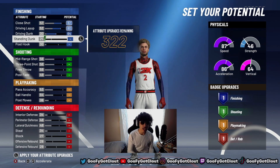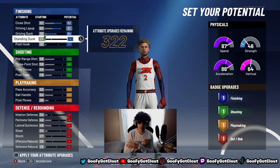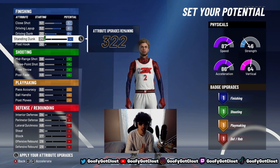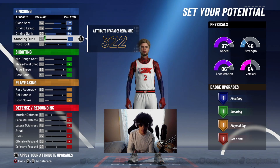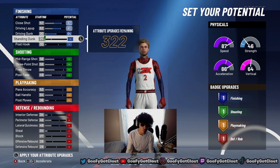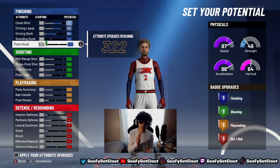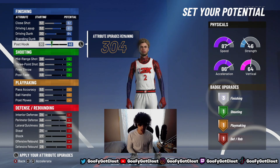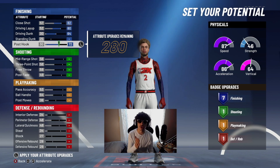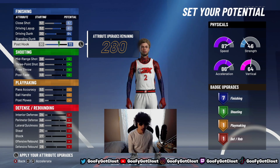For the standing dunk, you are not going to equip anything. Now for the post hook — I know what you're thinking: 'you're a guard, why post hook?' I'm not focusing on the post hook itself; I'm focusing on the finishing badges. My post hook is maxed out and I've got seven finishing badges — including contact finisher. Trust me on this.